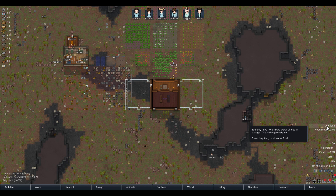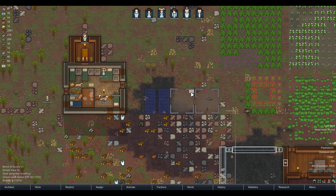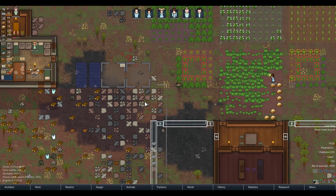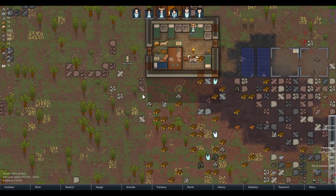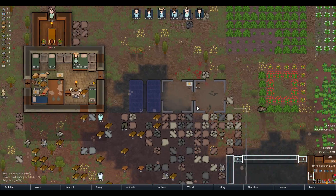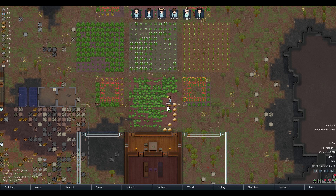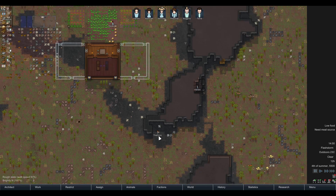There are some other issues. One, of course, is low food — we have ten full bars worth of food in storage, which is dangerously low. We've got a little bit of food here, and I still have that pistol to have the zone pick up. We've got the means for it with corpses, and currently Kajka is harvesting the potato harvest — thankfully before the fire gets to us.